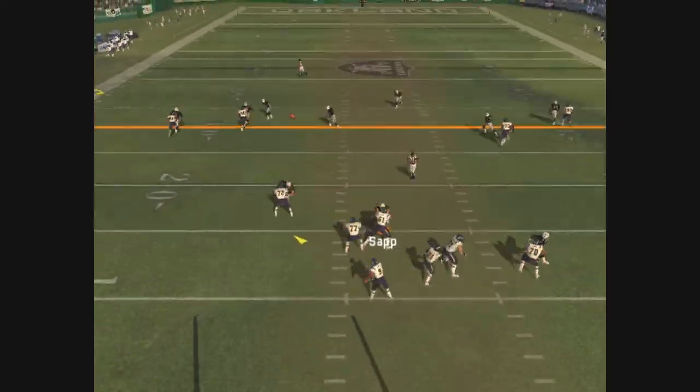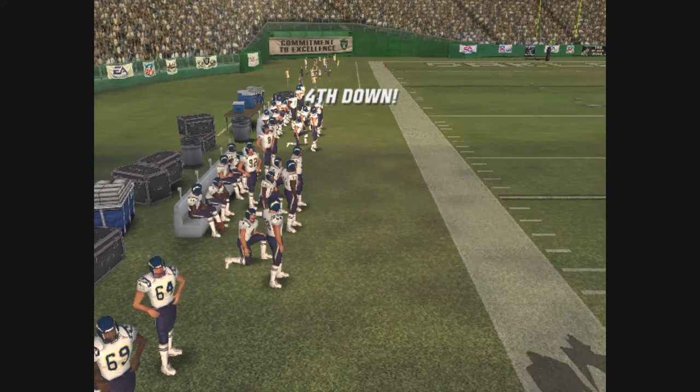Cardell is on the right side of the formation. Throws it — incomplete. The lob doesn't find the intended target.